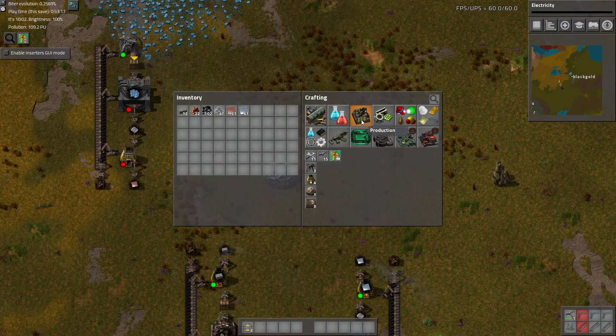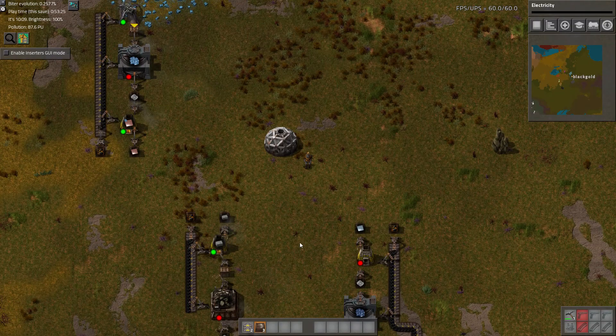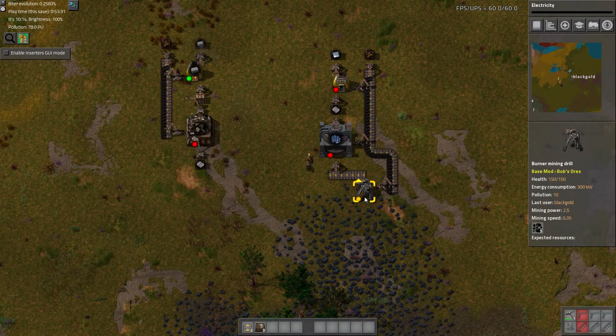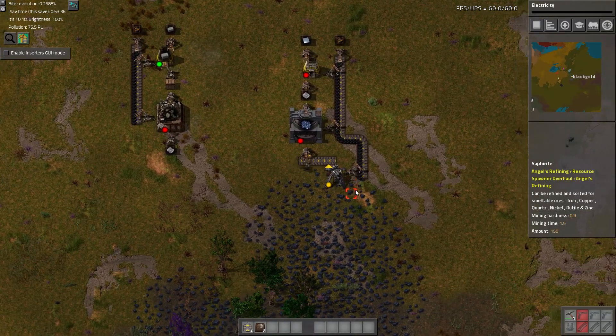One other thing we can do is automate production of science. I think it requires three. At this early stage, I don't have a proper ratio of these machines — just the minimum amount so we can kind of get going.